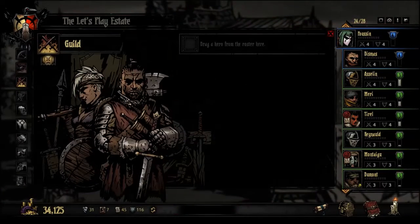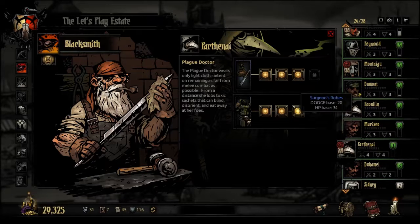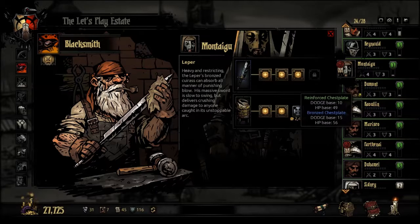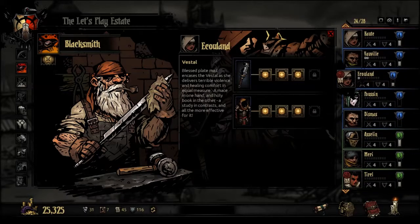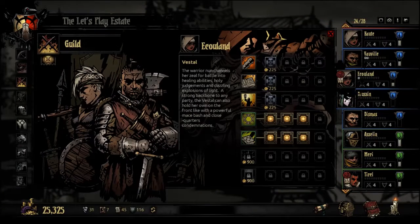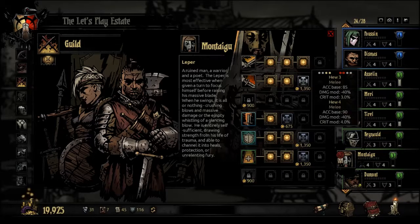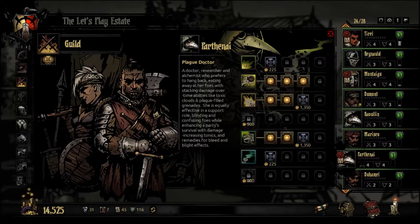First, we make sure all their equipment is up to snuff. Surgeon's robes — Masterful, Epic, Teeter Sword, and Bronze Chestplate. You're already good, and you're already good. Next, we check their skills. You're good. You need a bit of buffing. You definitely need a bit of buffing. And you need a bit of buffing.